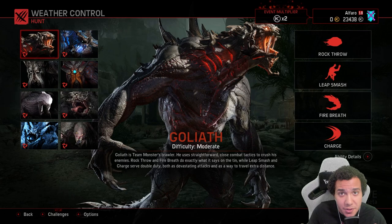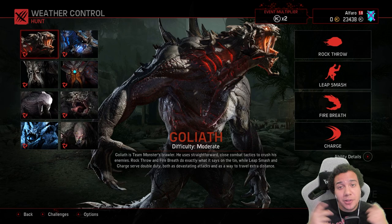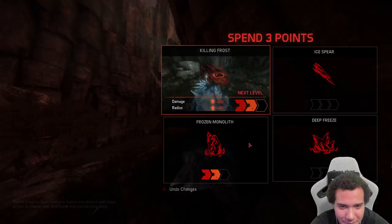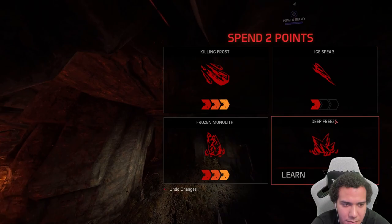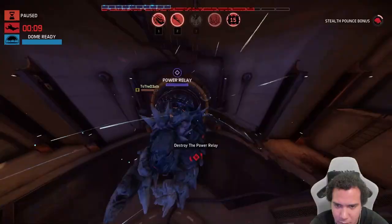I'll be making videos for each monster on how to use them, which abilities to pick, and which perks to pick so you can get from Stage 1 to Stage 3 and get that W. Stay tuned, subscribe, and turn that notification bell on. Now let's talk about ability points — when you're Stage 1 you get four points, Stage 2 you get three, and Stage 3 you get two, for a total of nine points.